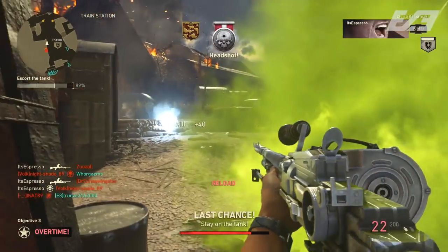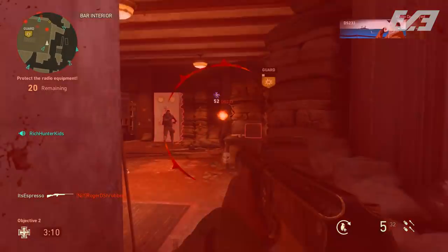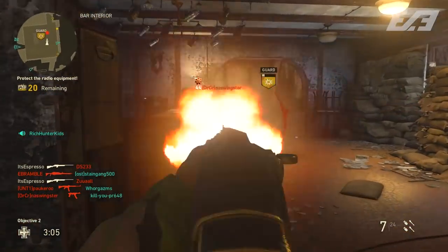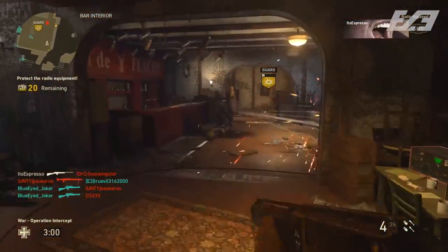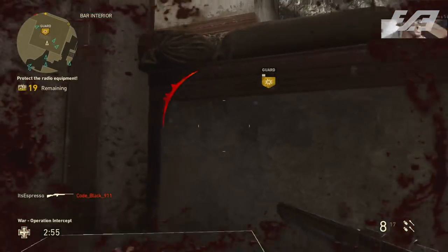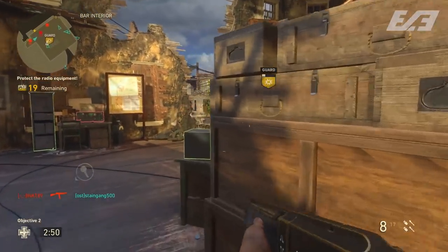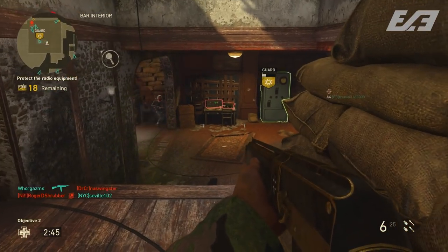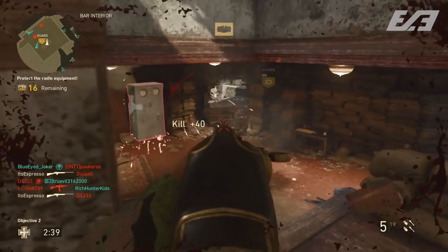The final weapon I want to talk about is the Toggle Action shotgun - one I honestly never really thought about playing around with. Back in November I gave it a try and I was like, I don't like this at all. But I'm trying to get around to playing weapons I haven't really played, and I'm also working toward some challenges for Chrome camo, so the Toggle Action was already on my radar. I figured let's give it a go, and this thing's actually not half bad. At its base it's not super fun, but with some attachments its potential as a viable weapon starts to increase.